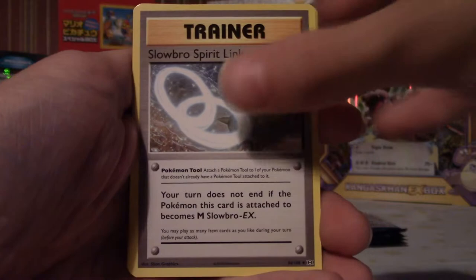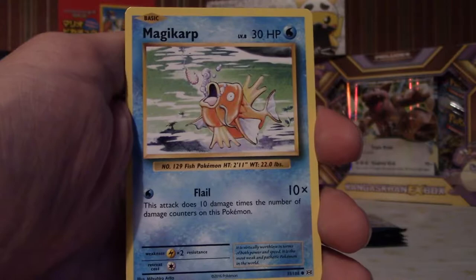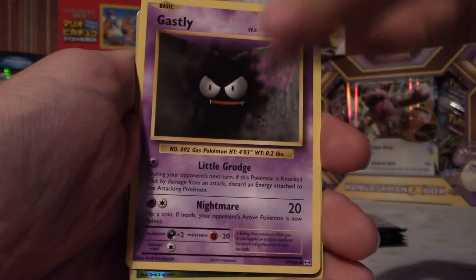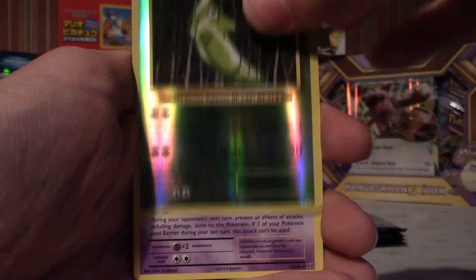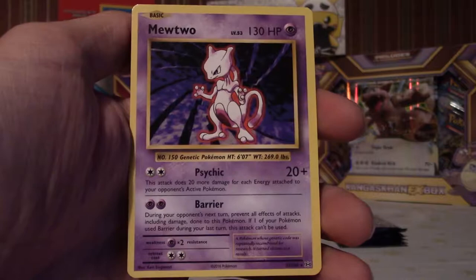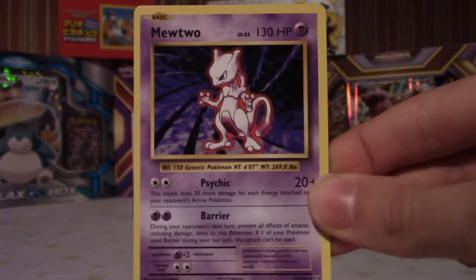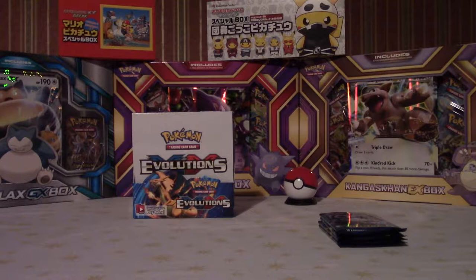Polywag, Revive trainer, Slowbro Spirit Link — nice. Mega Slowbro's in the set as well. Rattata, Vulpix — look at that — Electabuzz. I used to love Elekid in the second film, I remember watching that in the cinema, so cool. Magikarp, Gastly, reverse holo Metapod — very nice. And a Mewtwo! Is it shiny? No, unfortunately it's a regular rare Mewtwo, but still one of my favorite cards from the base set — one of the first ever shinies I got. I got that in the Lightning and Psychic Jewel Deck — if anyone remembers that, leave a comment!